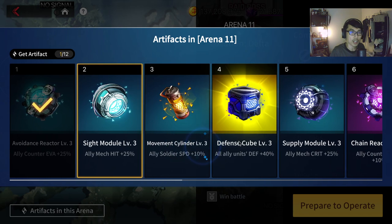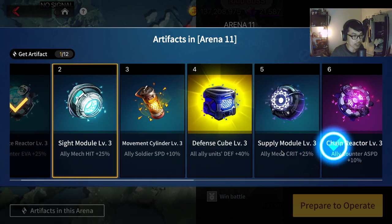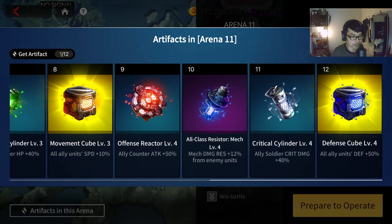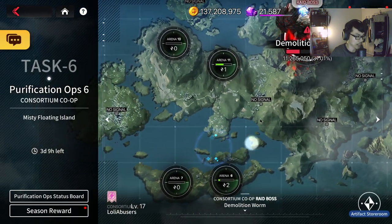Let's look at Arena 11. It depends on what your team lacks — not just your team but your overall guild. If you're struggling and the worm boss is doing too much damage, maybe go for defensive buffs. You can see this one gives all ally units defense +40, and another gives +50 — a lot of defensive buff. Even though you can get defensive buffs from Lake Superior ship gear, sometimes it's not enough especially at boss levels six, seven, or eight where the boss does a lot of damage.